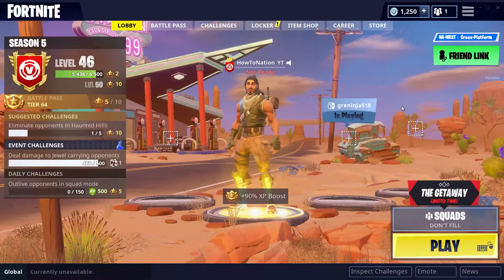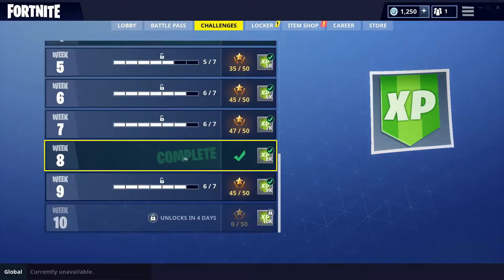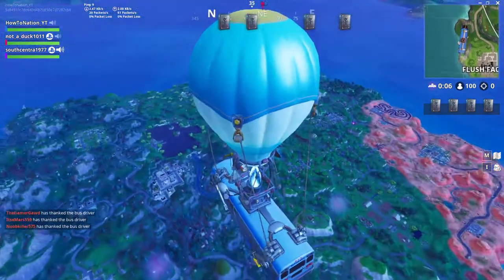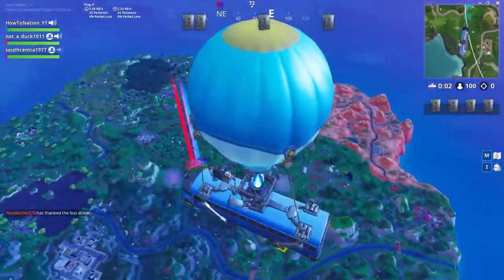Hey guys, HowToNation here, and today I'm showing you the week nine challenge on finding the treasure map. We're going to be doing the follow of the treasure map found in Shifty Shafts. It's pretty easy, a pretty common spot everyone knows about — it's the one on top of the mountain, the only one that's really pointy with a lot of steps in the middle.